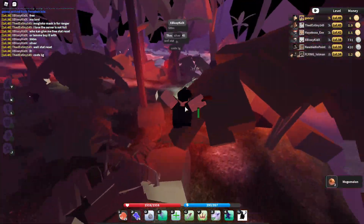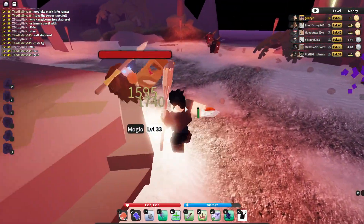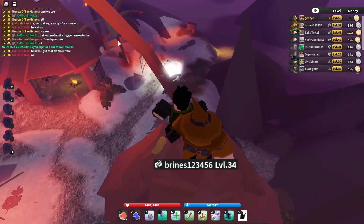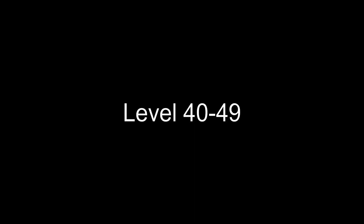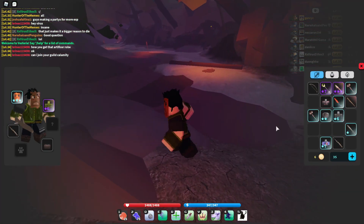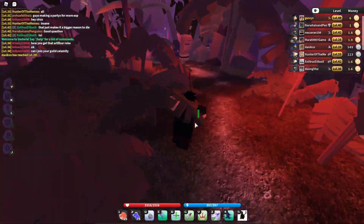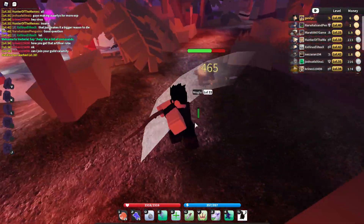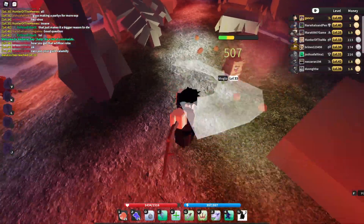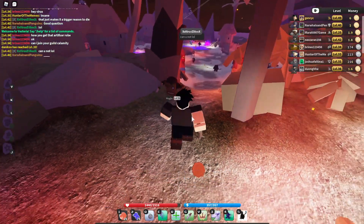The boss spawns after four totems are filled — every 500 Mogul kills adds one totem. You don't have to last-hit the boss; just land one hit and let others kill it for 6 million XP. Range classes can stand on top of the hut and fire down. I get around 10 million XP every 5 to 10 minutes farming Moguls. At level 40 you can two-hit Moguls for about 50k XP per hit.